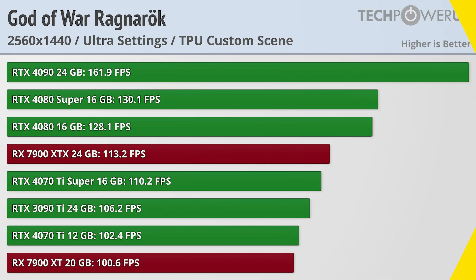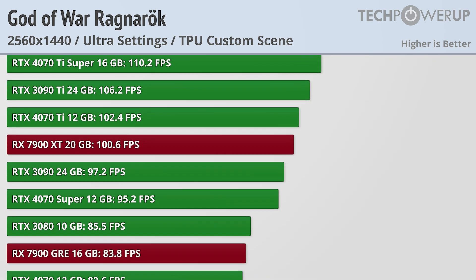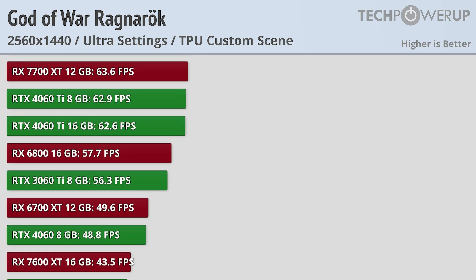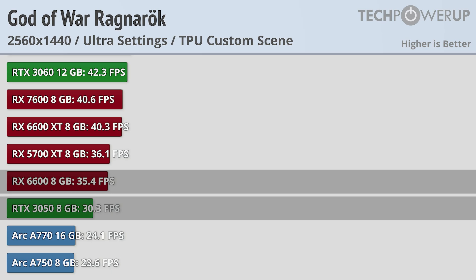The bump to 1440p does boost AMD's relative performance by a little bit — now the RX 7900 XT and the RTX 4070 Ti are basically tied at just over 100FPS. 60FPS can now be achieved with an RX 7700 XT or an RTX 4060 Ti in either variation, while 30FPS is now held down by the RX 6600 or the RTX 3050.